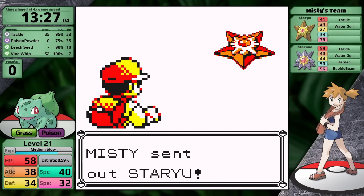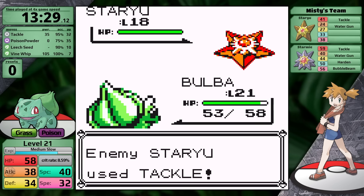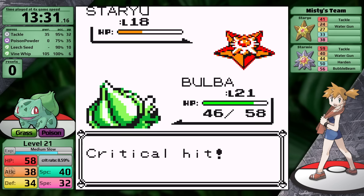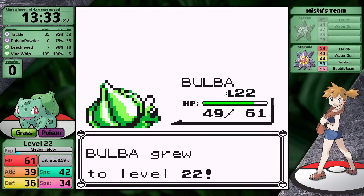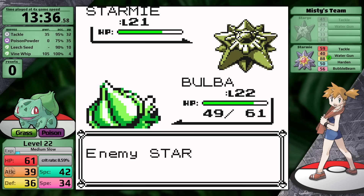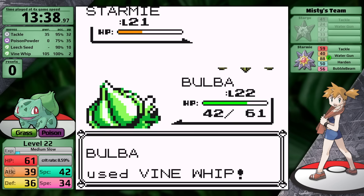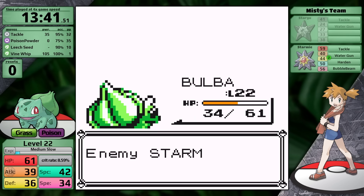One downside of Bulbasaur is that it's quite slow — it's not even moving first against the Staryu. Misty's AI modification 3 forces her to use Tackle, which does almost nothing to Bulbasaur even on a critical hit. Her lead goes down over two turns, then she sends in Starmie. It uses Harden, Vine Whip does about a quarter, it hardens again, next Vine Whip takes it to orange health, Starmie uses Tackle doing almost nothing — and Bulbasaur has earned itself an easy second badge.